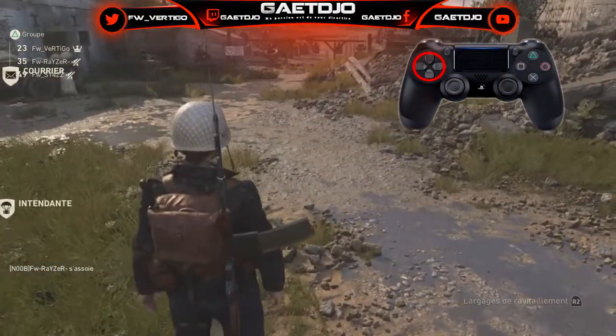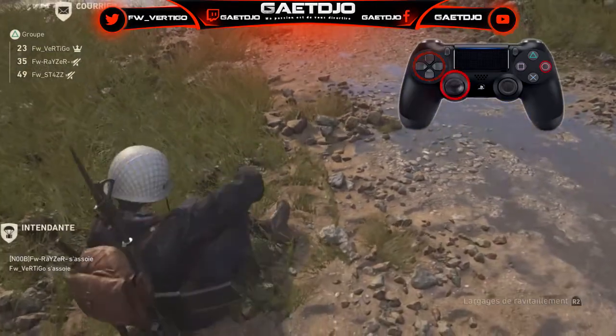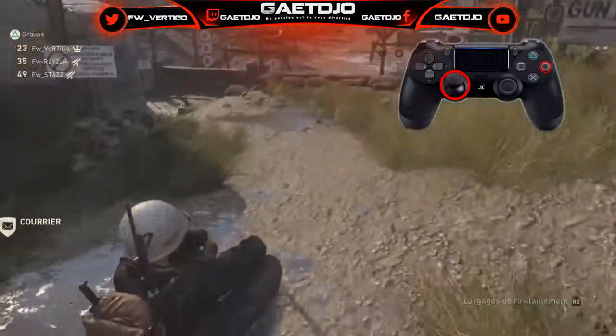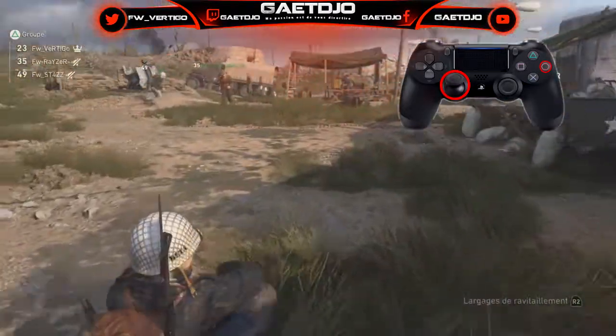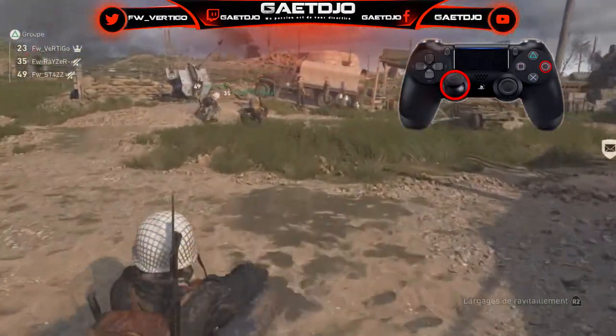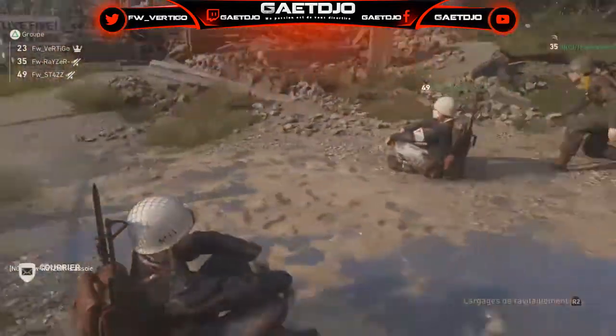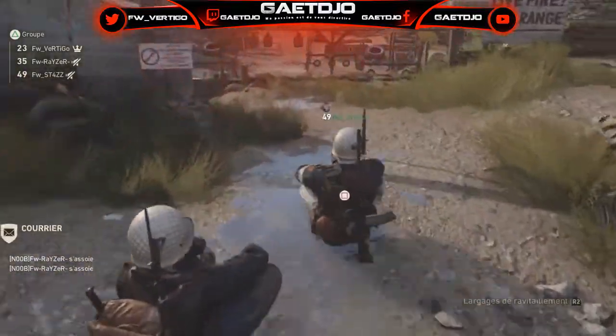Une fois que la frame commence à se faire, vous allez appuyer en même temps sur rond et en même temps vous allez mettre le joystick gauche vers le haut — donc normalement ça doit vous faire avancer puis vous accroupir. Vous faites les deux en même temps et normalement il va continuer à faire sa frame et vous allez vous déplacer comme vous voulez.